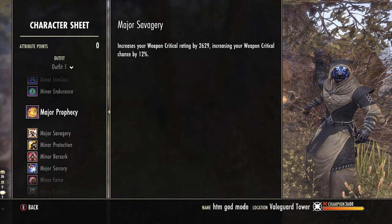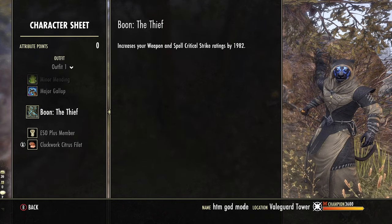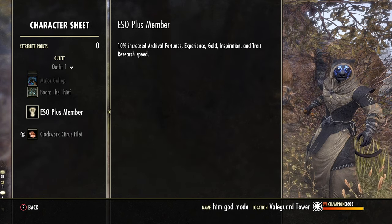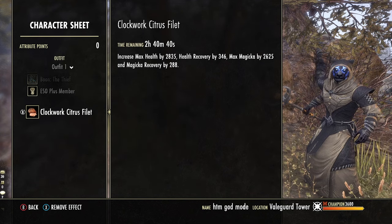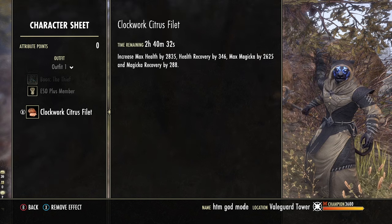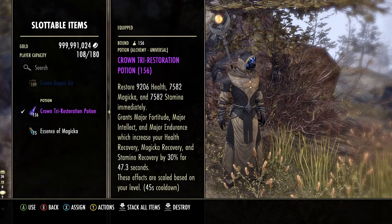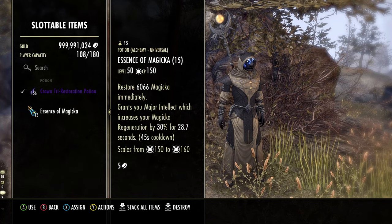For the Mundus Stone, we're using the Thief Mundus for that extra crit chance — very important on the Templar, especially because you have bonuses to crit damage, so you want to maximize that. For consumables, the Clockwork Citrus Filet is ideal for that extra line of health recovery, though Witch Mother's Potent Brew works fine too. For potions, Tri-Stat Potions are ideal for those extra recoveries, and if you can't afford those, a basic Magicka Potion is totally fine.